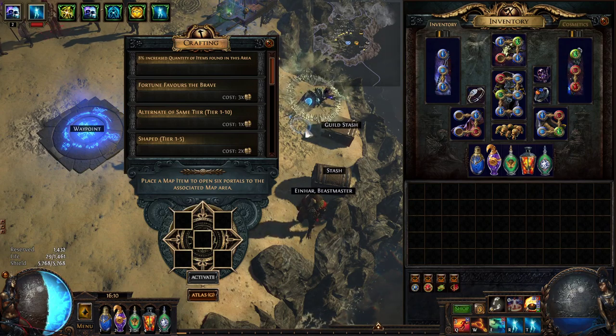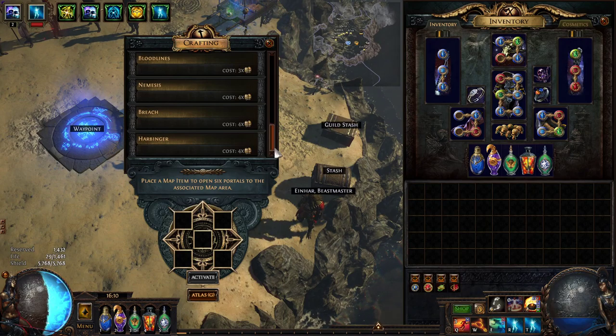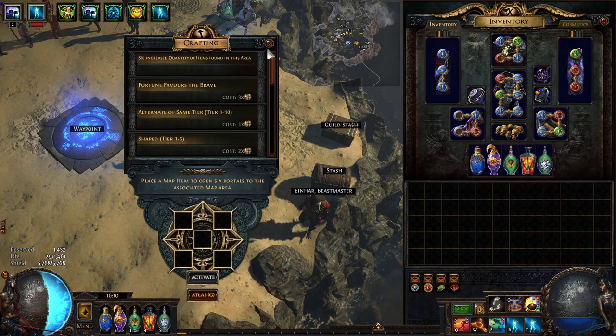Obviously, this is going to change from league to league because the Xana mods do change and rotate, but I can only talk about the ones we have access to right now and ways to actually make currency out of those, and how I personally would go about running my maps. I'll also talk about early league versus end game. I want to make this a pretty short video, so let's get right into it.